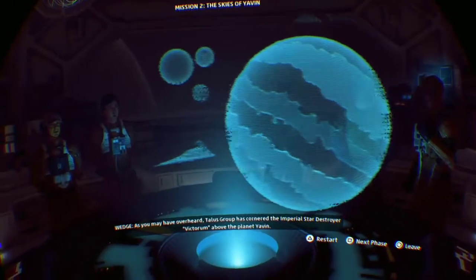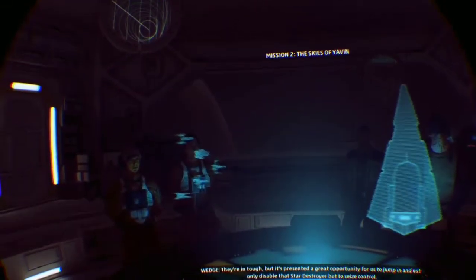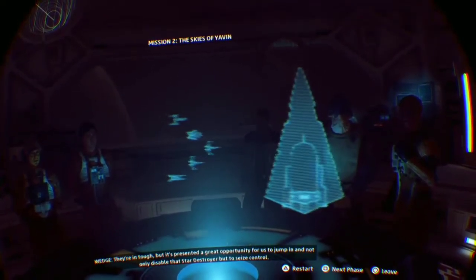This group has cornered the Imperial Star Destroyer Victorium above the planet Yavin. They're in tough, but it's presented a great opportunity for us to jump in and not only disable that Star Destroyer but seize control. First we need to give ourselves some cover by knocking out the turrets. If we can also take out the targeting system, that'll buy us even more time.